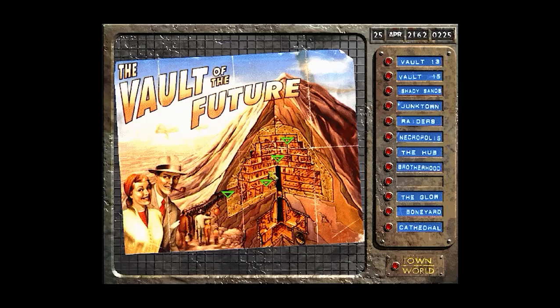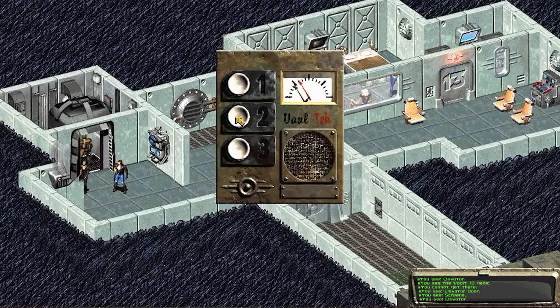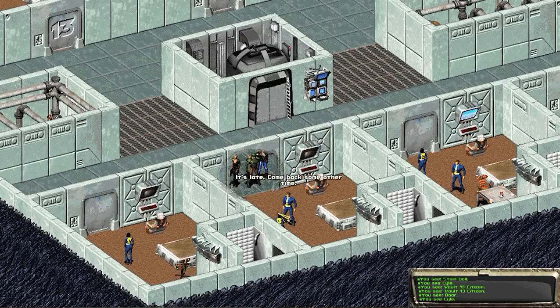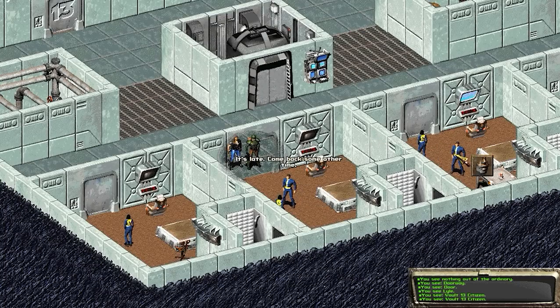It is Vault 13. We go to the entrance and head down to the second level. Ian comments it seems nice and clean — a little too clean. I remind him I've brought him to at least two other vaults. We find people here, including someone named Lyle and a few citizens. It's 2 AM so one citizen won't talk — we'll wait until morning. We've got 148 days left to find the water chip, so no rush.